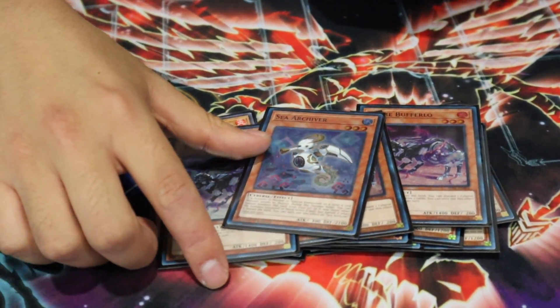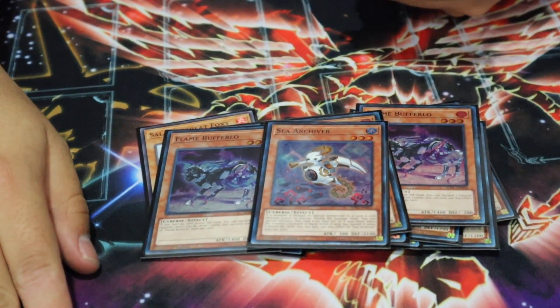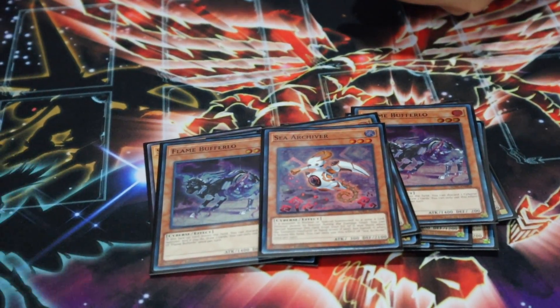I played See Archiver — a lot of people were playing it. If you don't know what it does, it's basically 'move Spinny': if you summon a monster to a zone a link monster points to, it summons itself. So it's another level three extender, and you can do it every turn.